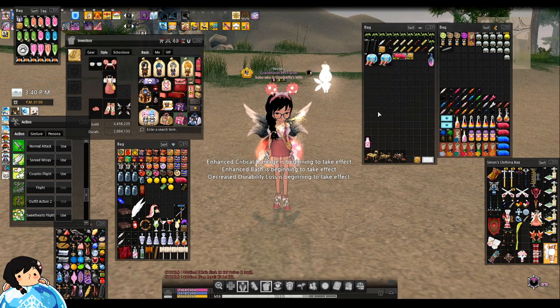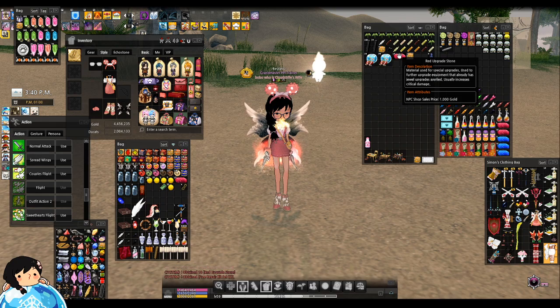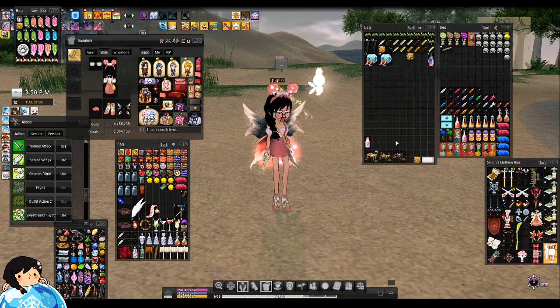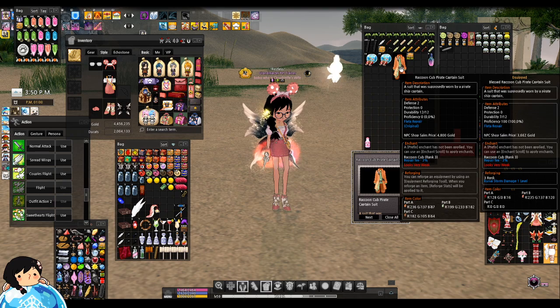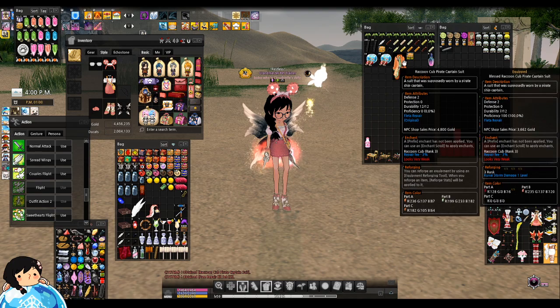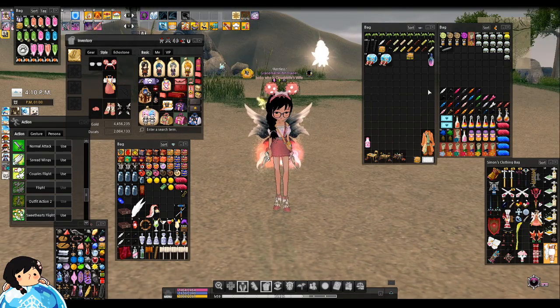I guess some people would like the red upgrade stones, but I have a little bit too many at this point. Thank you, event — you fulfilled my stash of red upgrade stones. Next item — ooh, an outfit! But it is not a rare outfit. Raccoon Cub, Pirate Captain Suit. It is a negative CP wear — one of the best negative CP wears you can get, and it can be worn by any race and any gender. It's a universal negative CP wear.